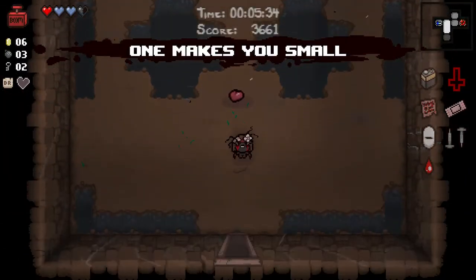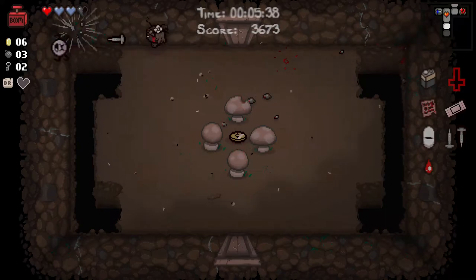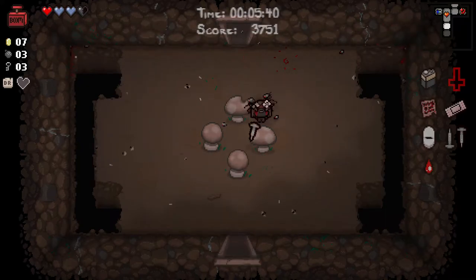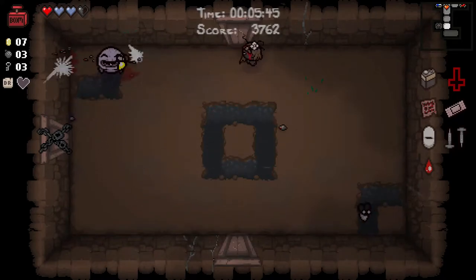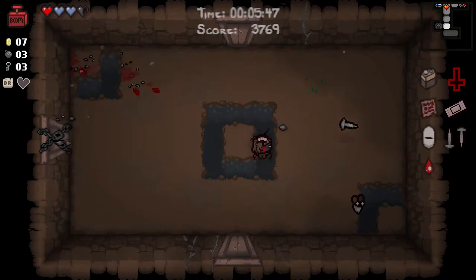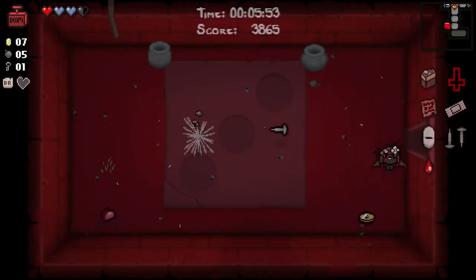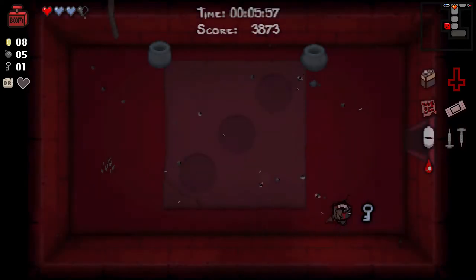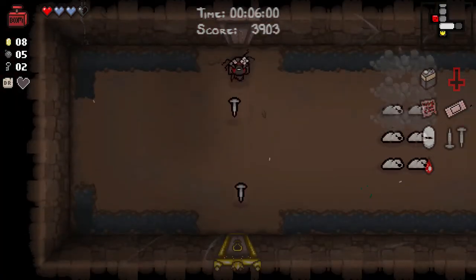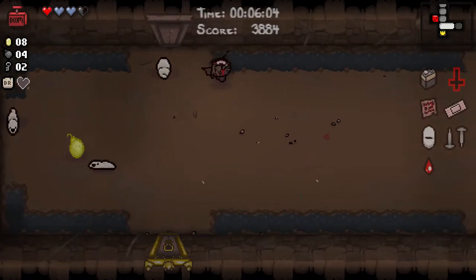Let's use this here. What makes you small? We're a bit smaller now. Our hitbox is smaller — that's all we can say about that. And a key. The key will get us into the shop. And the item room. Should we go to the shop with only seven cents? I think the possibility of a spirit heart says yes. Although, should we do this double key room? I'm already doing it. That re-rolls this stuff.